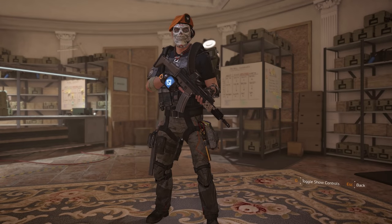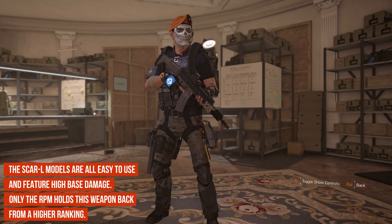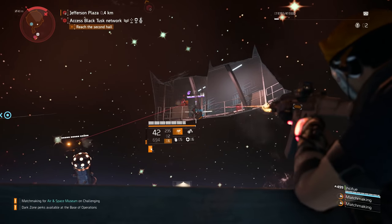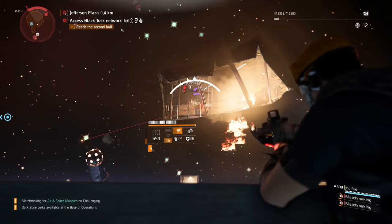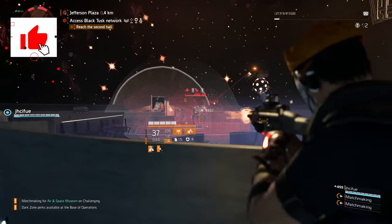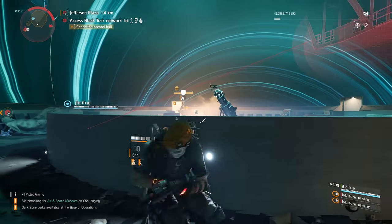Just besting the G36 for 10th place is the SCAR-L, which received no changes from TU5 where it ranked 5th on this comparison. SCAR rifles feature the second slowest RPM in this category but are offset by having high base damage figures. Reload speeds are fast at 2 seconds and the weapon features a 30-round base starting magazine. The only statistic holding this weapon back from ranking higher is the slow RPM.